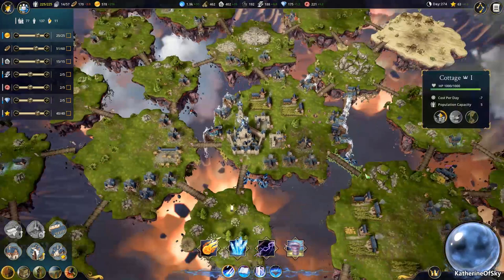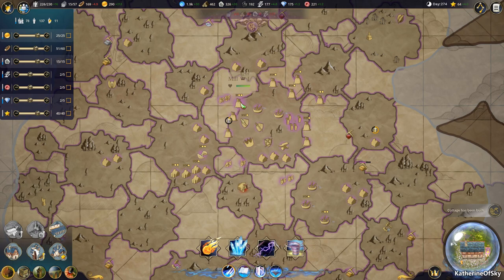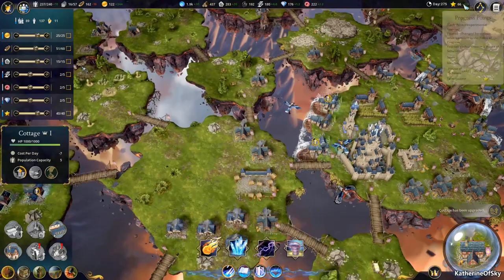Let's get some of these mills upgraded as well. That's going to instantly get us much more money to pay for these scholars we're now employing like crazy. But look — we're getting four progress points per day, which is quite nice.